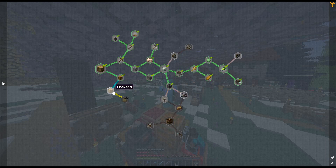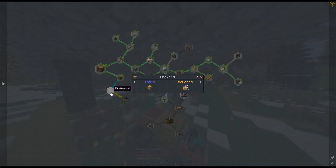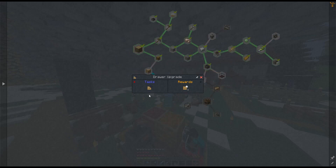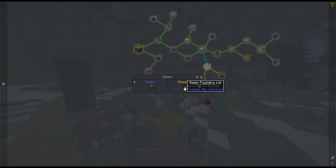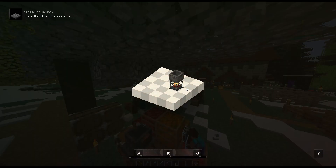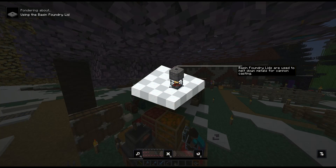We'll be making some storage drawers and we'll get some upgrades as a result. It wants us to do this storage upgrade and then it'll give us some of the four-times base value upgrade. I also had a reward from this that I hadn't grabbed, so I went ahead and got that — it's a foundry lid.